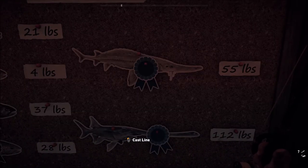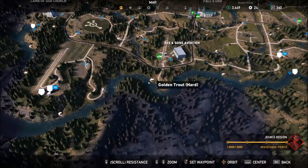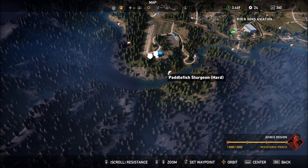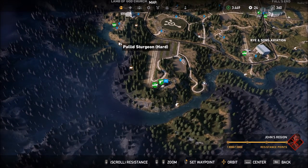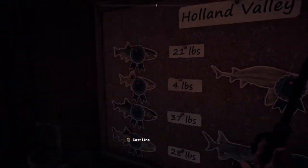Now you need to do these two and I'll show you where they are. Paddlefish Sturgeon is just down here, near where the Golden Trout was, a little bit more west. And for the Pallid Sturgeon — that's the first one on the list on the right side, and Paddlefish Sturgeon is the second. They're really close to each other, so you will get these two easily. Just make sure you get over the weight. Then you can go back here and check if you have it.